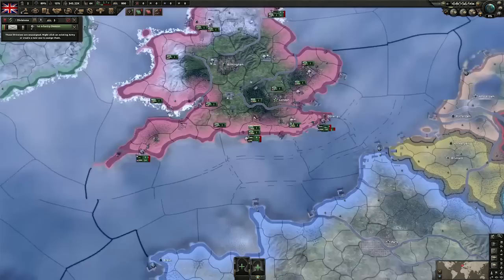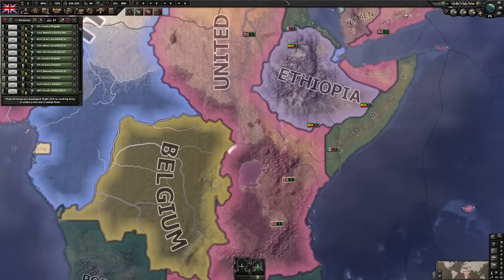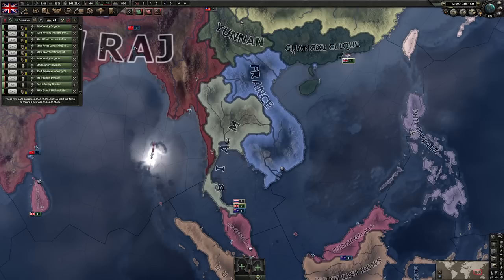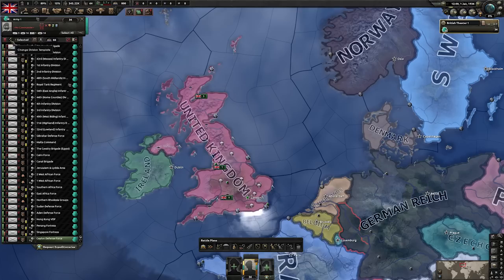Now the army. Let's collect our troops from all the far-flung reaches of the empire. Britain starts with a fairly large military, but it is spread out across the entire empire. Once you've gathered them all up, you should have around 36 divisions. Start by changing all of them to the standard infantry template — we won't need cavalry and we won't need tanks, just bog-standard infantry divisions.